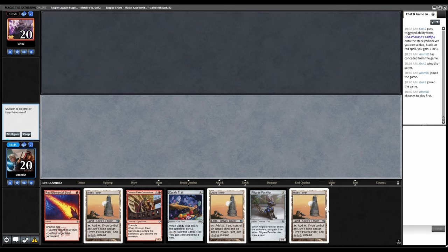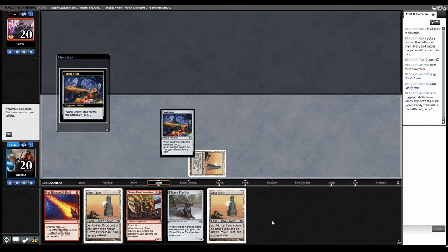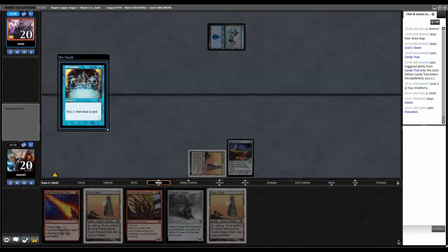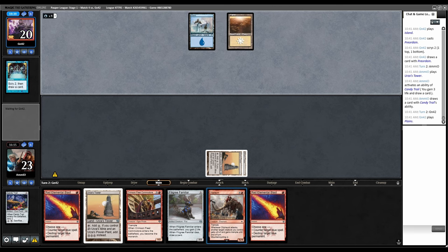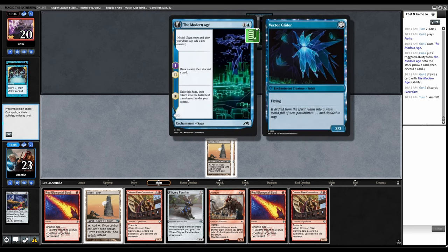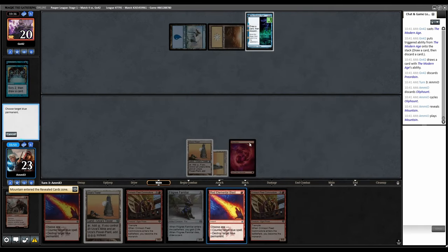Three Towers in opening hand, but we have Candy Trail and Filigree — keep. Candy Trail is going to fix — let's not jump the gun, top both of these. Preordain. I'm going to pop this now so we can F6 through everything, and the Oliphant fixes red. Modern Age — probably better to have Red Blast open. Mountain cycle. Let's blow this up — they have to pick up a land and now they don't have the mana to counter our guy unless they have Blue Blast. It resolved! Crimson Fleet resolves.